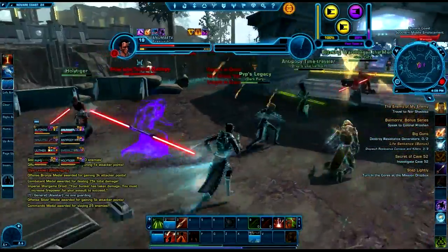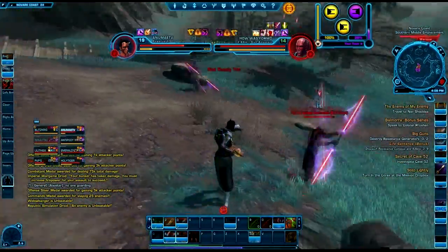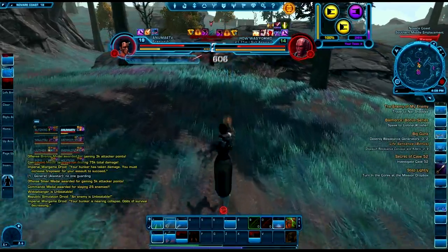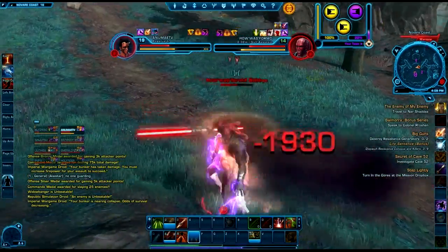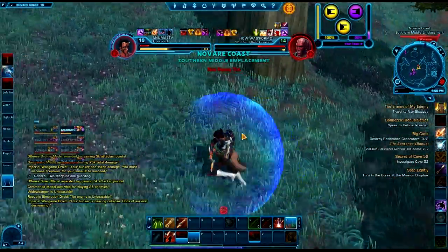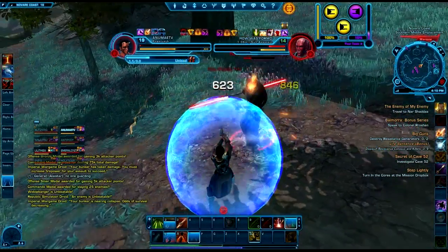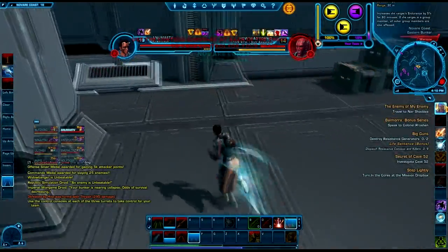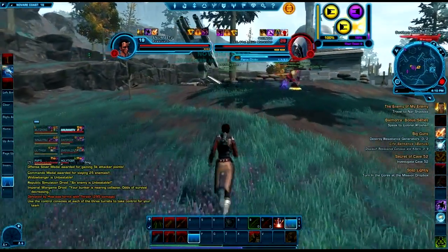Along with that, a free-to-play player can't actually talk in general chat — you can on the first planet just to ask questions, but after that you're locked out. By becoming preferred status you straight away have access to general chat. Also, mail — when you're on purely free-to-play you can only receive mail, you can't send it. When you go to preferred status you can send and receive, with the only limitation being you can put only one item into a mail at a time and can't send credits. But just having that unlock to send and receive mail with attachments is a great free unlock by becoming preferred status.